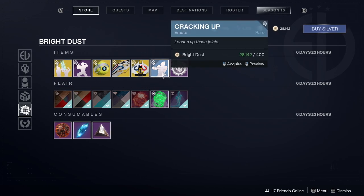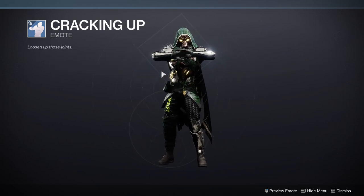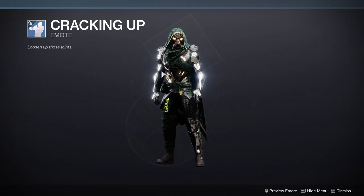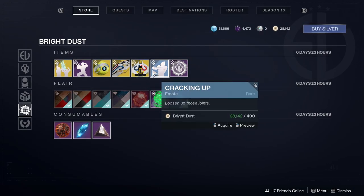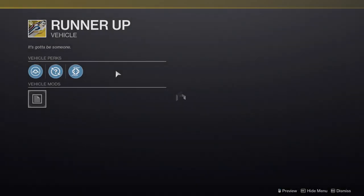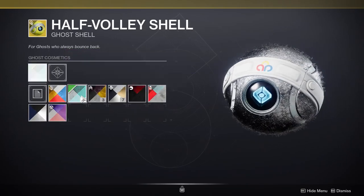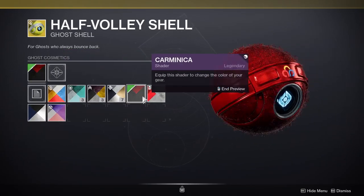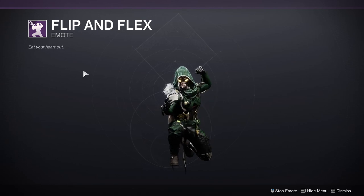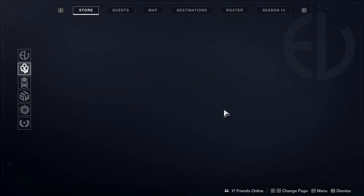Now let's look at what she's selling this week. First is the 'Cracking Up' emote — basically just cracking your body, which I probably will buy just because I crack a lot. It's 400 Bright Dust, I guess I can do that. Then there's 'The Underdog,' which is a gross-looking runner-up — no interest. There's another one I said I was interested in; it takes shaders pretty well, that's pretty good. Then 'Flip and Flex,' and last but not least, 'Participation Trophy' — whatever.